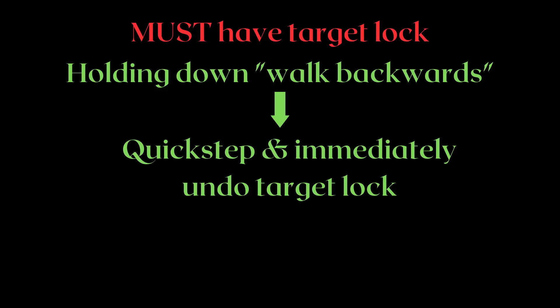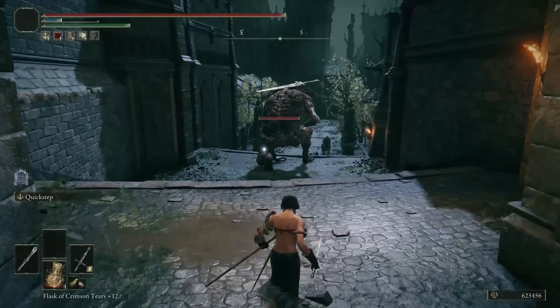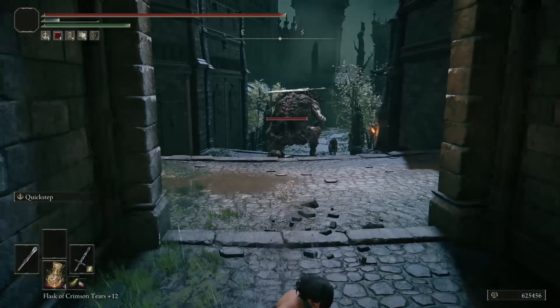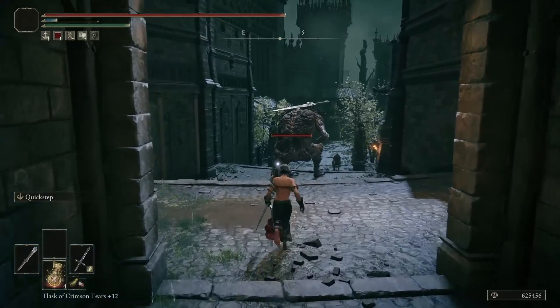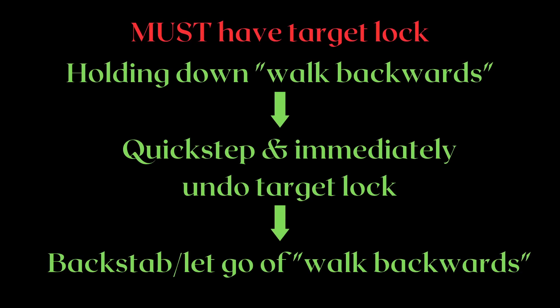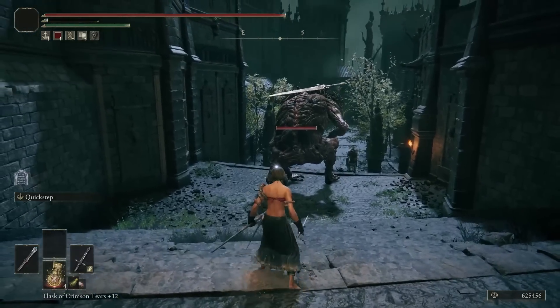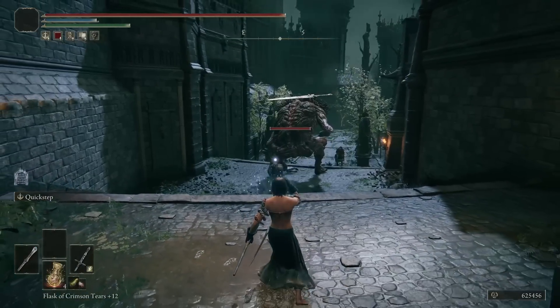After that, hold down your walk backwards button or joystick. While moving backwards, click Quickstep and then immediately undo your target lock. This must be done in quick succession, but try not to click the buttons together — if the game registers your target lock button first and then Quickstep second, you will fail to reverse quickstep. After this, simply click the attack key to backstab if you're in the right position. Your opponent must be doing an action so their back doesn't turn, and you actually have space to slip past them.